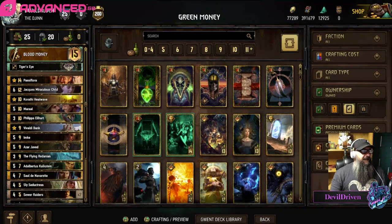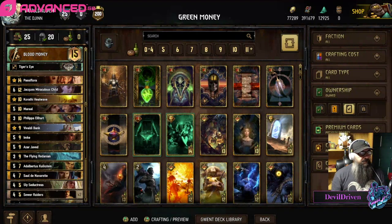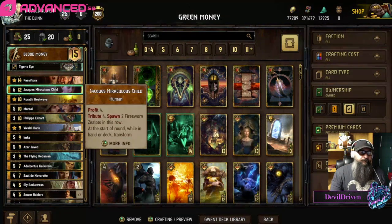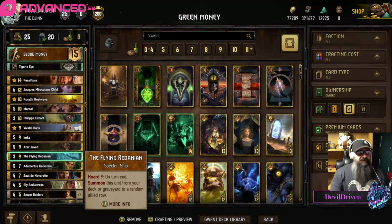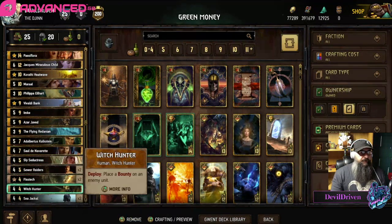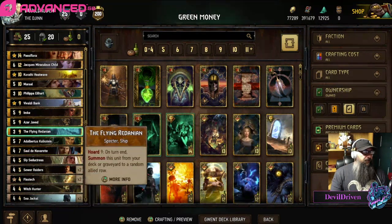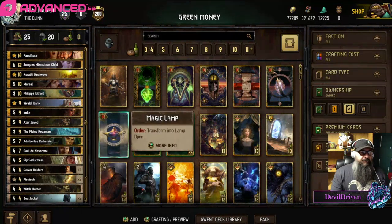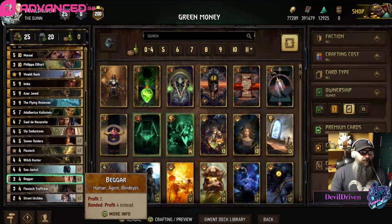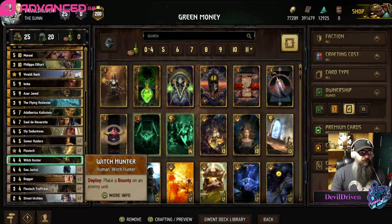Hey guys, what is up - I am Devil Driven. Today's video is Green Knight's list from the qualifiers over the weekend. It's a pretty good list against Skelliga; they have big targets with your leader and the witch hunter. It's gonna proc and bring the boat out because those things are tens. Lots of good cards in here - you can put a bounty on something and poison to kill it, so there's that option too.